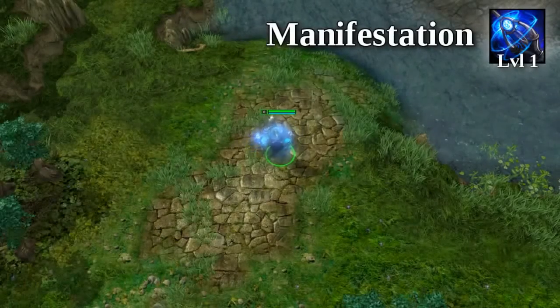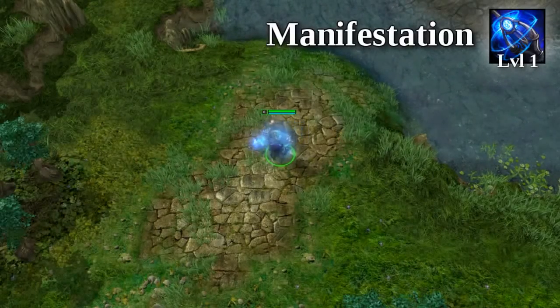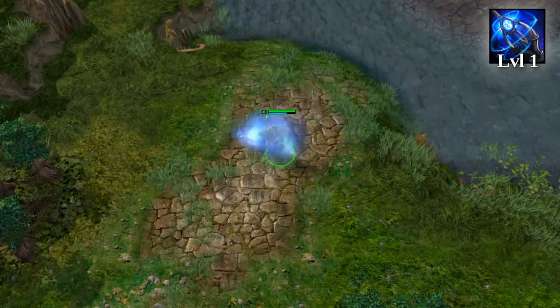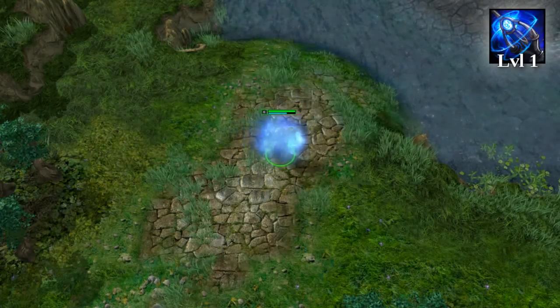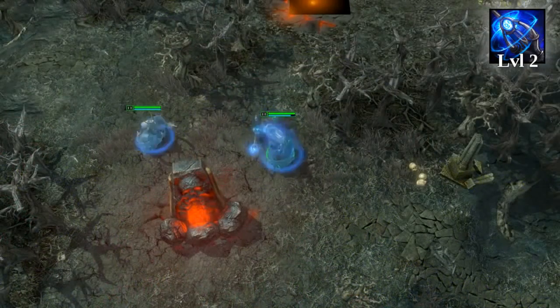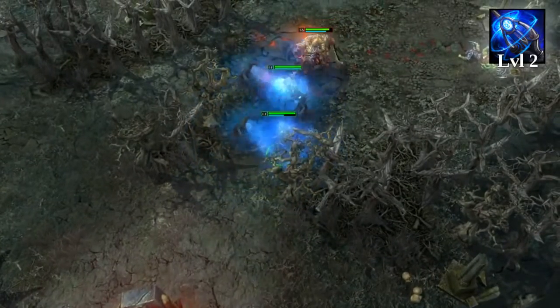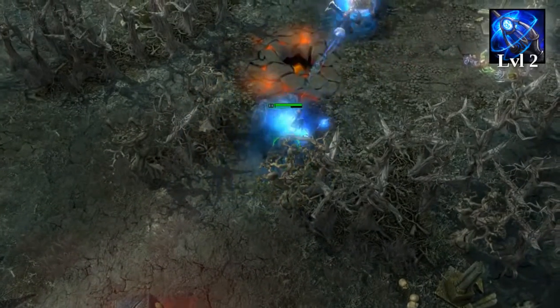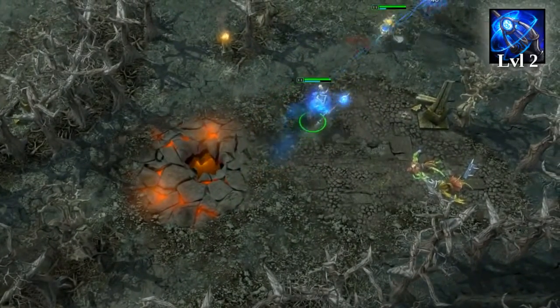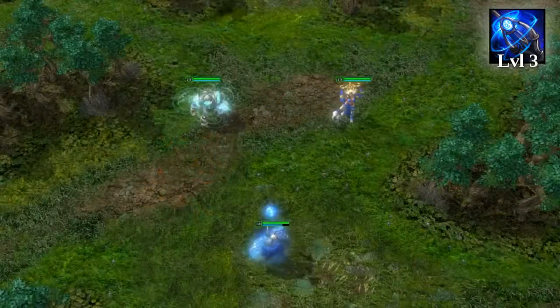Revenant's ultimate, Manifestation, gives incredibly powerful passive bonuses to his other skills. At rank 1, it allows him to cast all his abilities without breaking invisibility. At rank 2, all abilities cast on allies will also be cast on himself, quite literally doubling the potential spell damage he deals and providing opportunities to perform group ganks with invisibility.